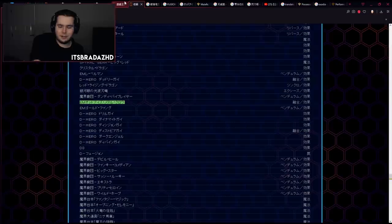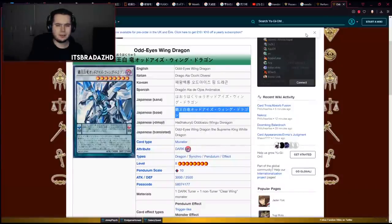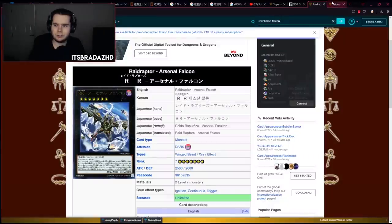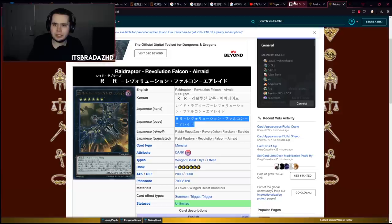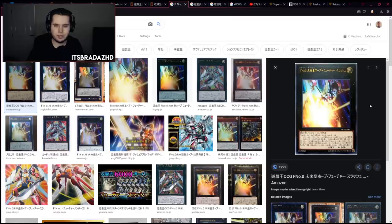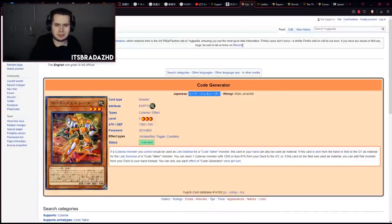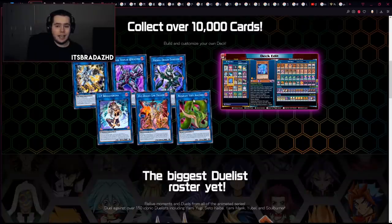We're also getting Odd Eyes Wing Dragon, so if anyone wanted that card, he's coming in as well. Among even more OCG cards not in the TCG, we have Raid Raptor Arsenal Falcon, Raid Raptor Revolution Falcon, Air Raid, and F Number Zero Utopia Guy from VJMP-19 - all going to be in Link Evolution. We also have Code Generator, which people have wanted to play with for a long time, and Linkmail Archfiend as well. So expect some cards you weren't expecting in this update. I'll leave a link to my website below with the ban list, which will be updated when translated.